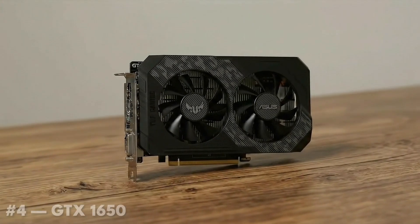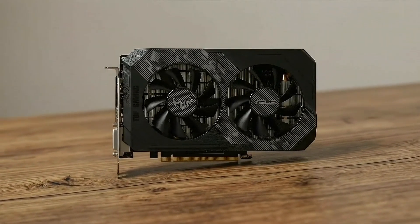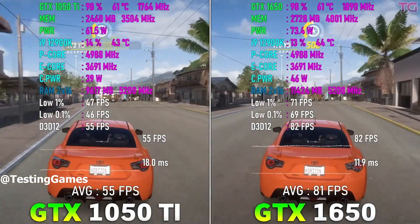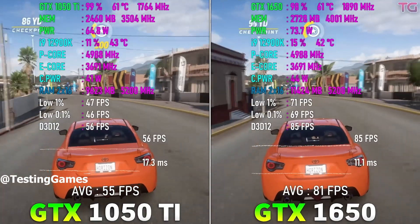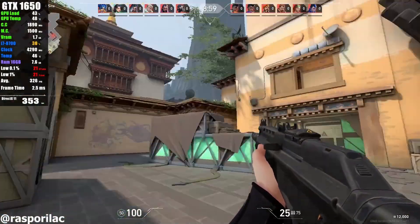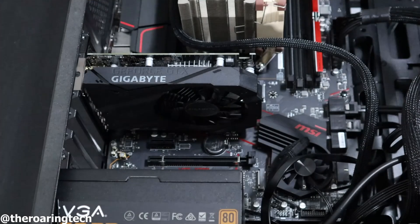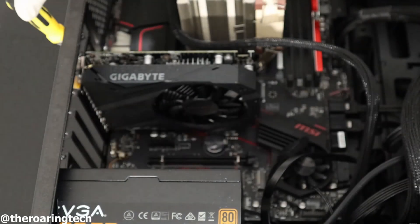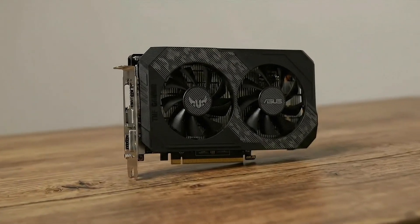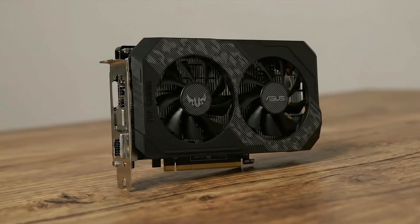At number 4 is the GTX 1650, and for many eSports players, this is the real sweet spot. Compared to the 1050 Ti, it delivers a noticeable jump in performance, especially in fast-paced competitive games. In titles like Valorant, CS2, and Fortnite, the GTX 1650 can comfortably push high frame rates at 1080p competitive settings. Most models don't need a power connector, which makes it extremely easy to drop into pre-built systems. If you want smoother gameplay and higher FPS without increasing power requirements, the GTX 1650 is a very safe pick.